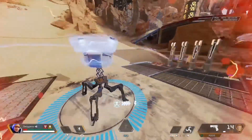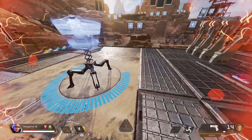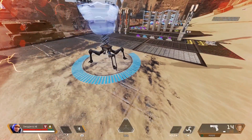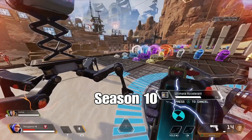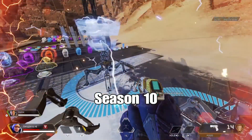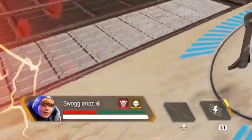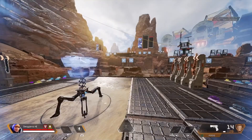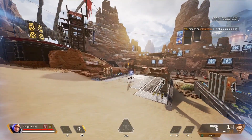The pylons have had an absolutely massive rework this season. You no longer put three down — you can only put one, but these don't disappear after 90 seconds; they stay forever. The bar around the bottom now shows how many shields it can regenerate, up to a total of 250 shields — that's two red evos for anyone standing within range. Once that runs out it'll carry on blocking ordnance but not recharging shields. Another major buff is the regeneration time, which has gone up by 150% — shields recharge so fast now compared to last season. Once you ping your pylon it'll tell you how many shields are left to regenerate.